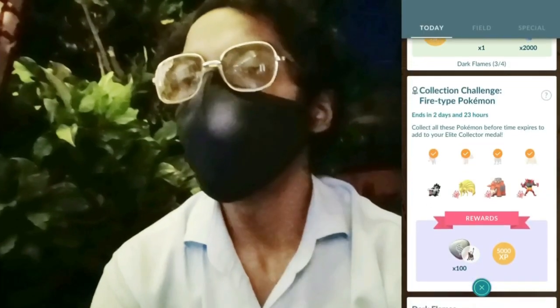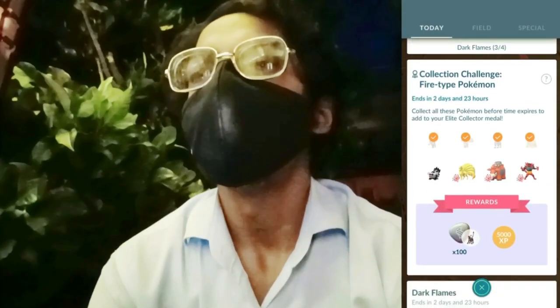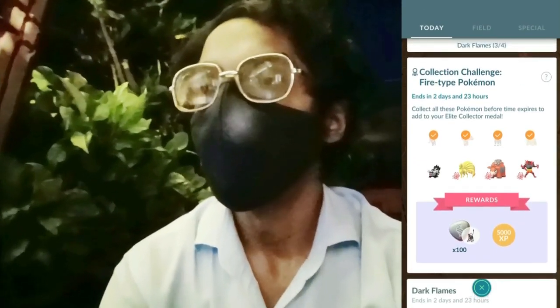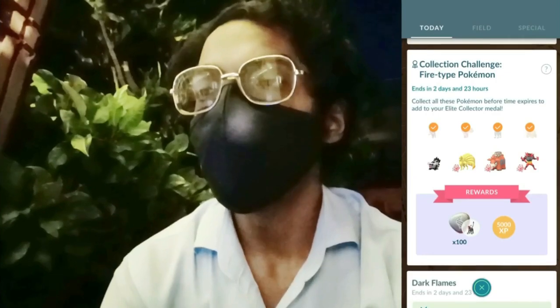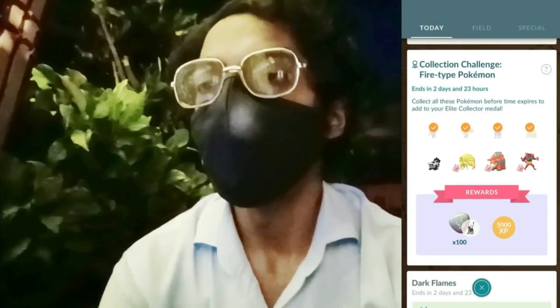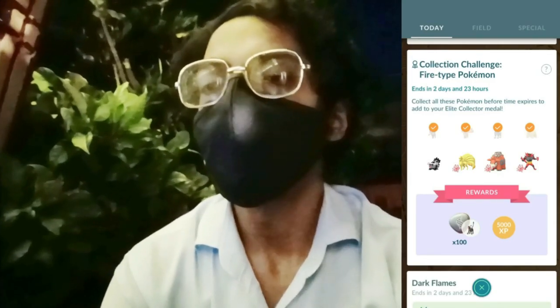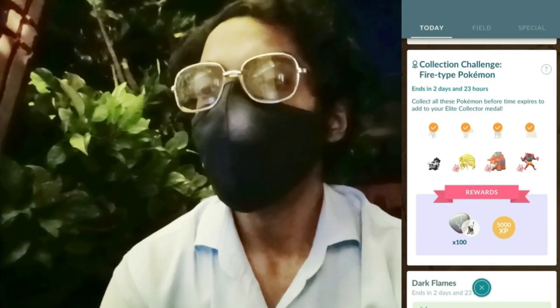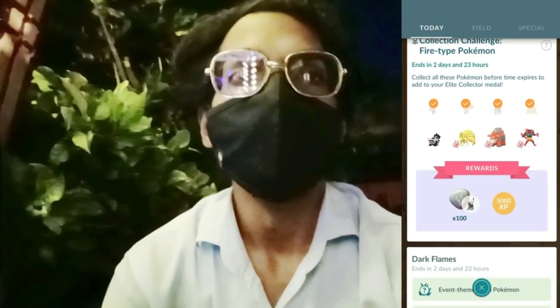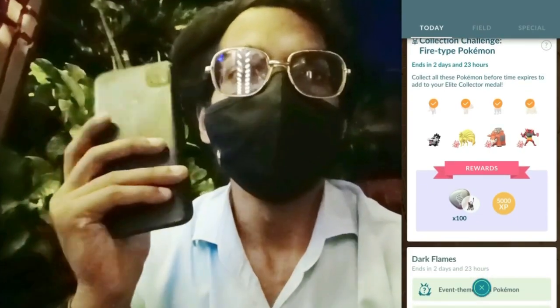There is a collection challenge after you choose the path. We are left to catch Galerian Zigzagoon, evolve Growlithe, evolve Numel, and evolve the fire type starter Pokémon. We will get 100 Hundo candy and 5000 XP. Let's move further and try to complete these tasks.